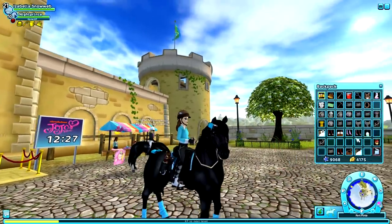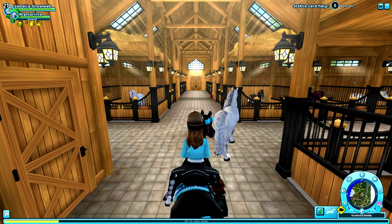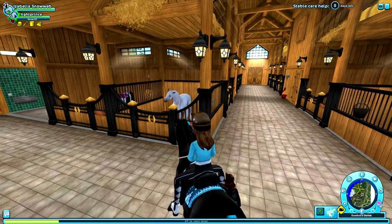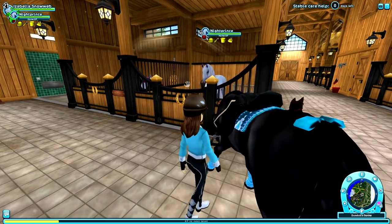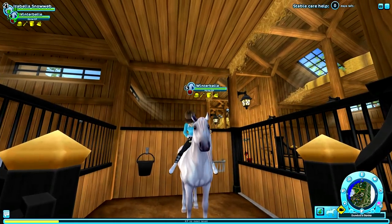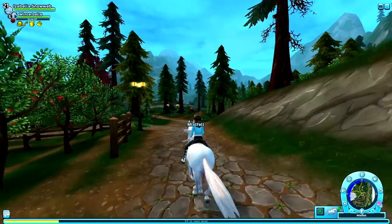For the next part of this update we have to go over to our home stable and take out a Lusitano because they have an extra animation for the Lusitano this week. Two weeks ago the lovely Lusitano arrived to Jorvik. Today they're adding an extra animation to the Lusitano's routine so they can now graze when you dismount them. Here is my white Lusitano, Winter Bell. I'm really hoping for new colors to come out soon. Let's go out in the open and take a look at the grazing animation.